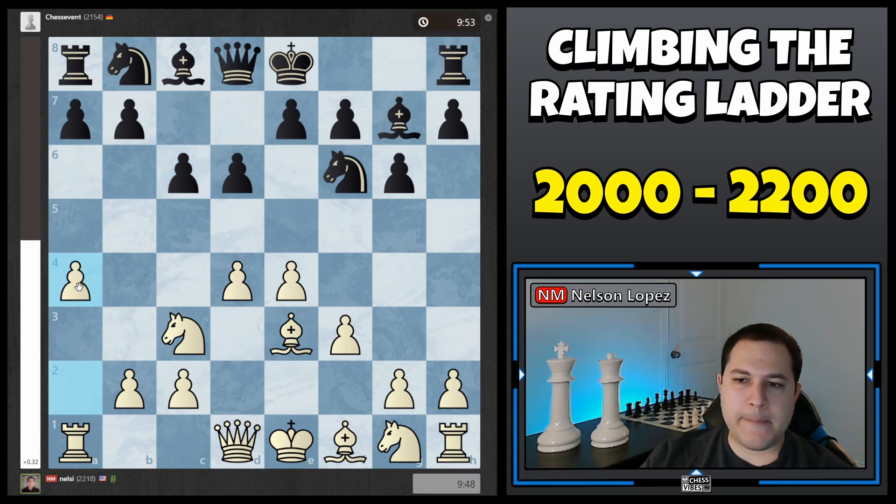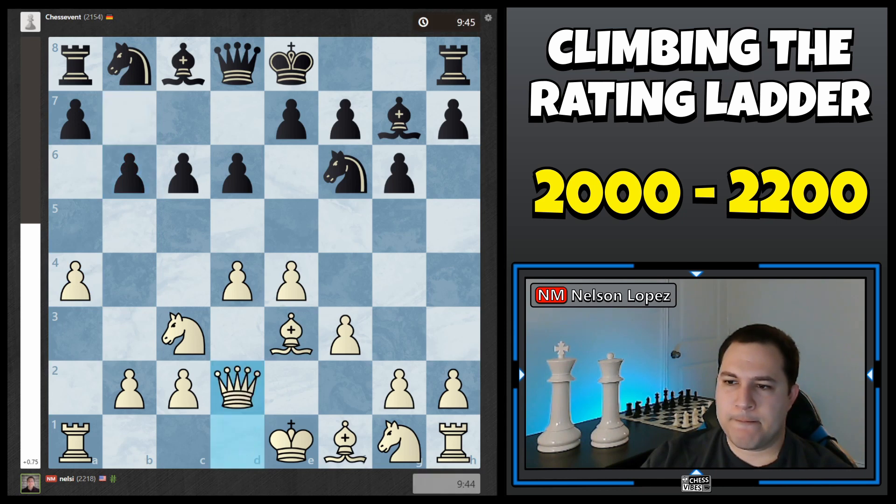I played A4. A lot of times they like to play B5, and then B4 chases your Knight away and they can get some queenside pressure going. So by playing A4, I'm just preventing that right away. Even if they try to play A6 and then B5, I can still capture it and the Rook creates a pin where they can't even take it back. So A4 makes it hard for them to push B5. Instead of B5, my opponent just played B6, and I continued with my plan, setting up this battery.